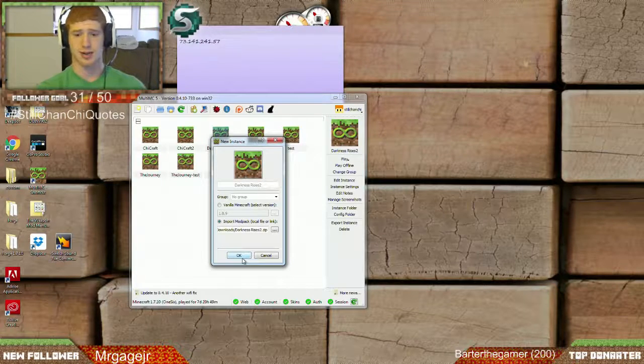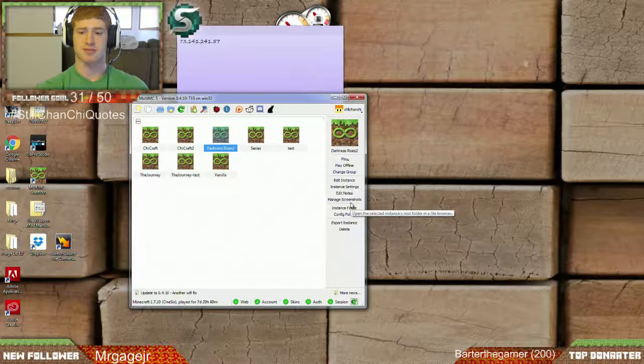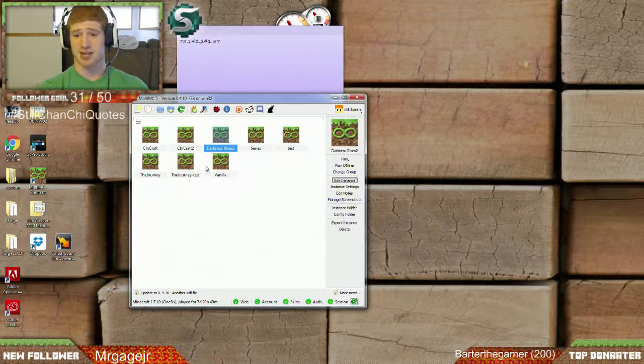Once you have that all done, you click OK and it will create the new instance. Actually, first thing — instead of clicking Play, go to Edit Instance right here and let's wait for that to pop up.